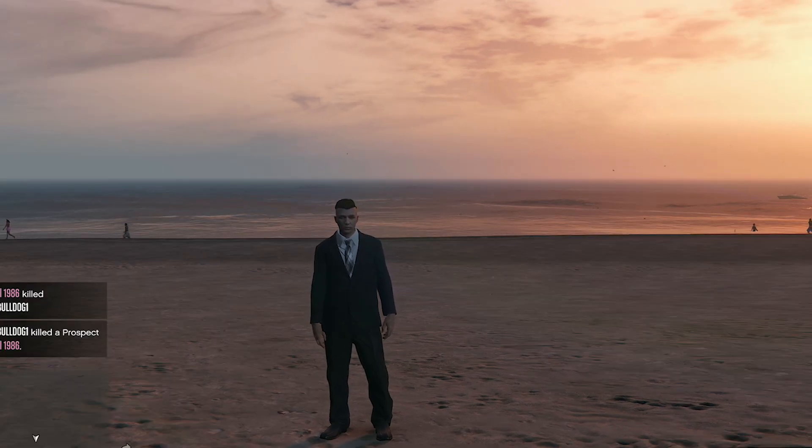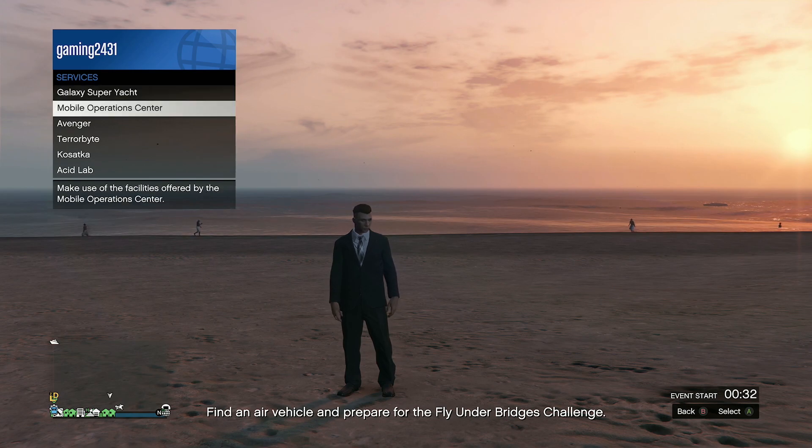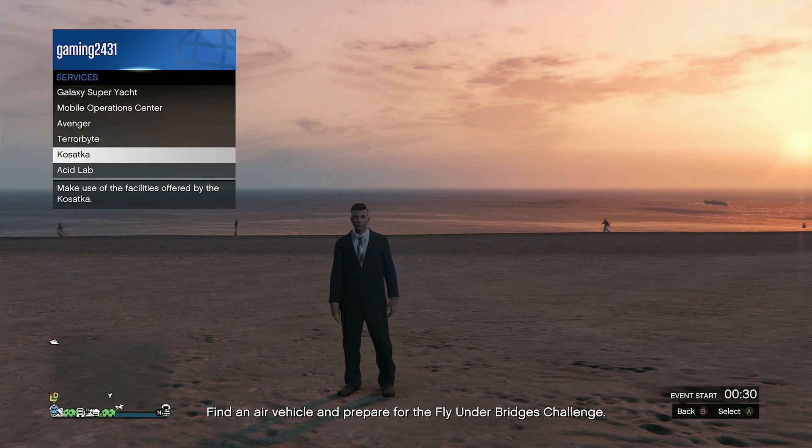What the fuck did I just say? Now all you need to do is simply open up the interaction menu, scroll on down to where it says services, and then there you'll find the Kasatka.